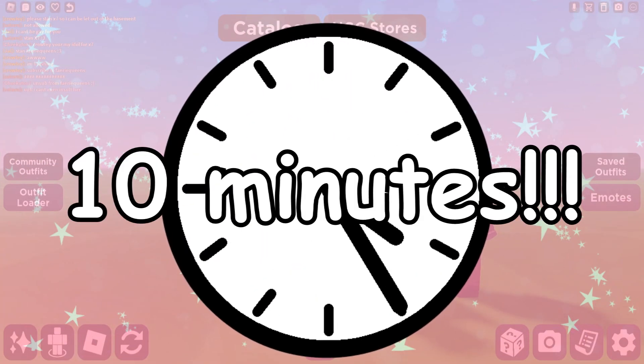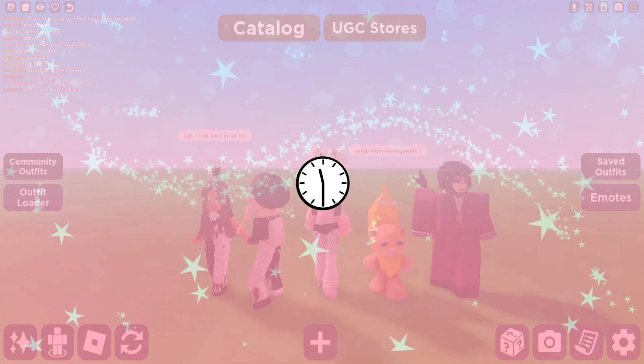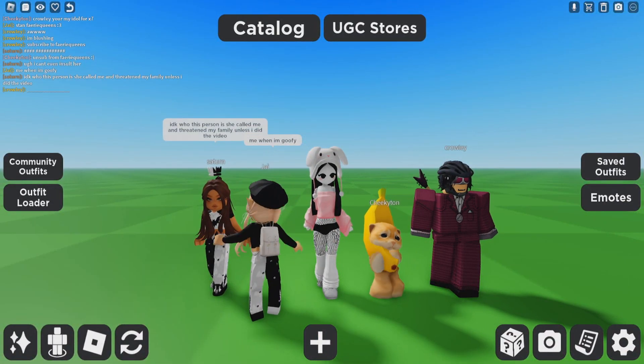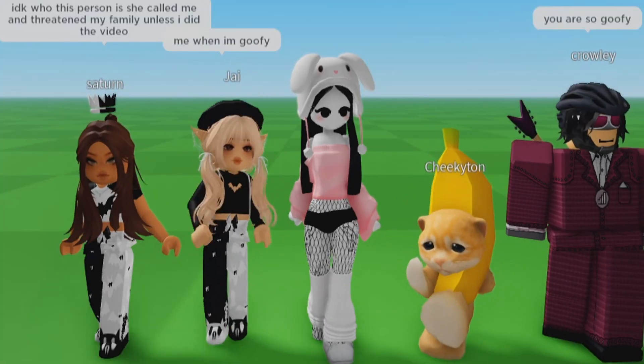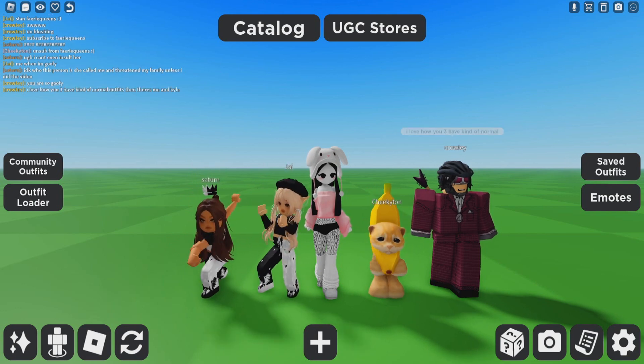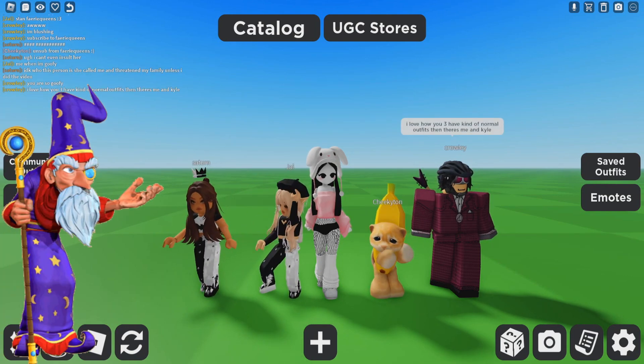All five of us will have 10 minutes to create an outfit based off of a Wizard 101 character. After the 10 minutes are up, we are going to look at everyone's outfit and you guys can decide who you think won. So the first character that we are going to try to recreate is Merle Ambrose.